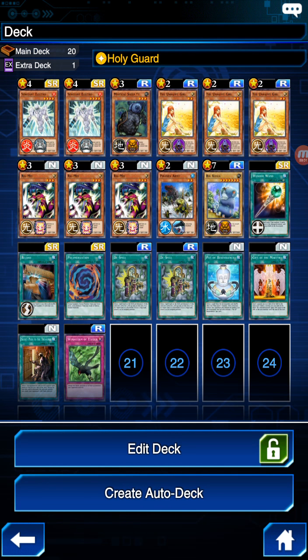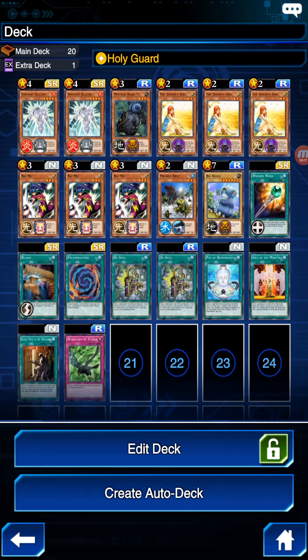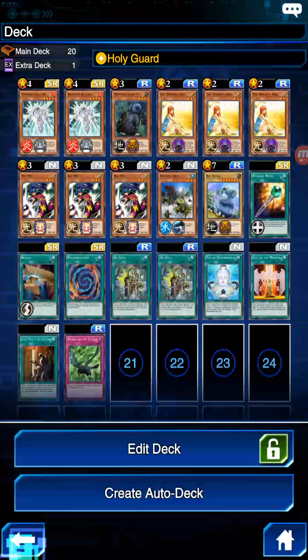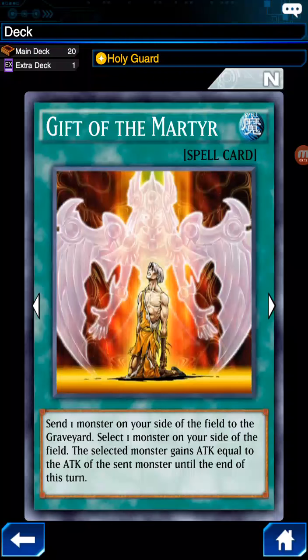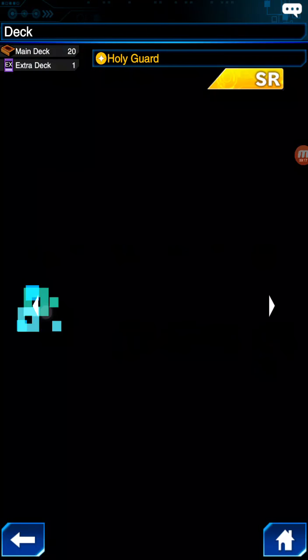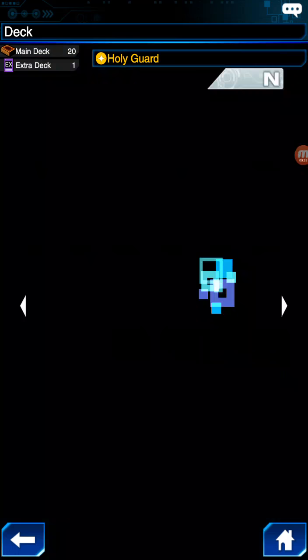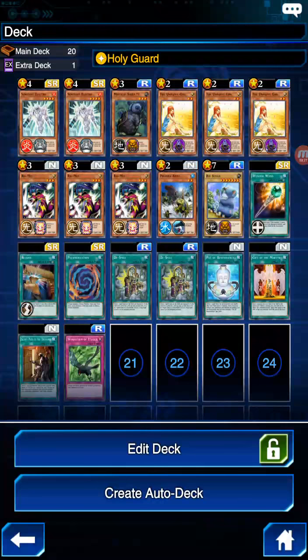Hello gamers, I'm back with a video on how to farm Pegasus with unhappy culls. As you can see, we have 3 unhappy culls with 2 Surgeon Electro with a fusion culler and 1 cull for Gift of Matters and Windstorm with Spree Lord. You can change this to enemy control or whatever, and 2 cullers and 1 of this cull.